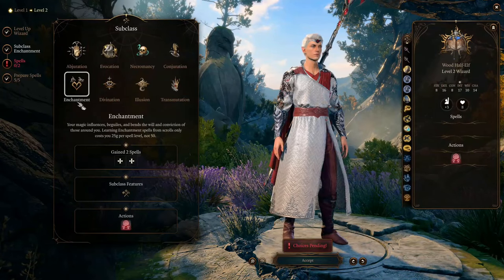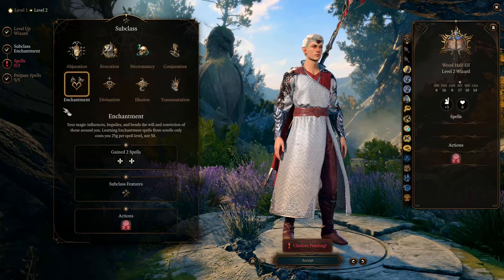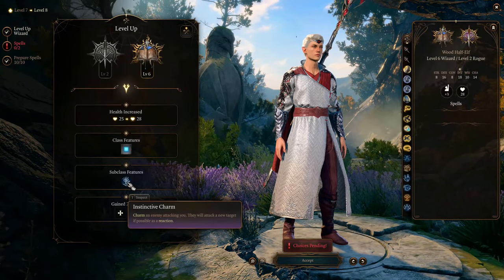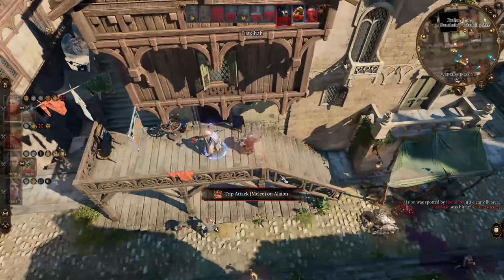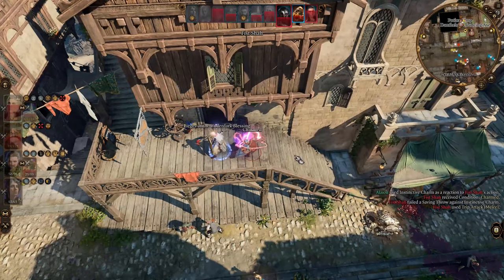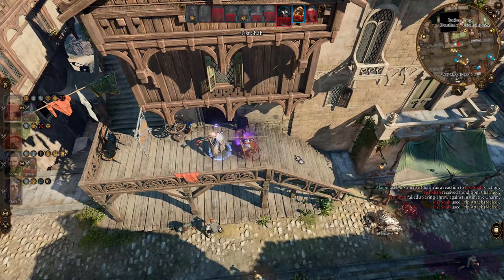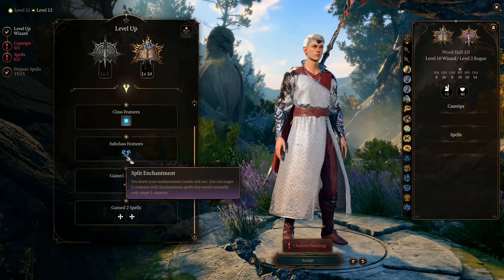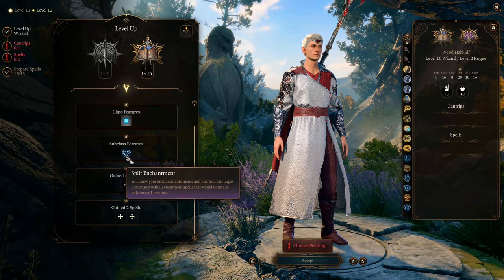On the wizard class side, specializing in the Enchantment School gives you a failsafe called Instinctive Charm — when you get attacked under rare occasions, you can charm the attacker as a reaction and possibly stop the attack.